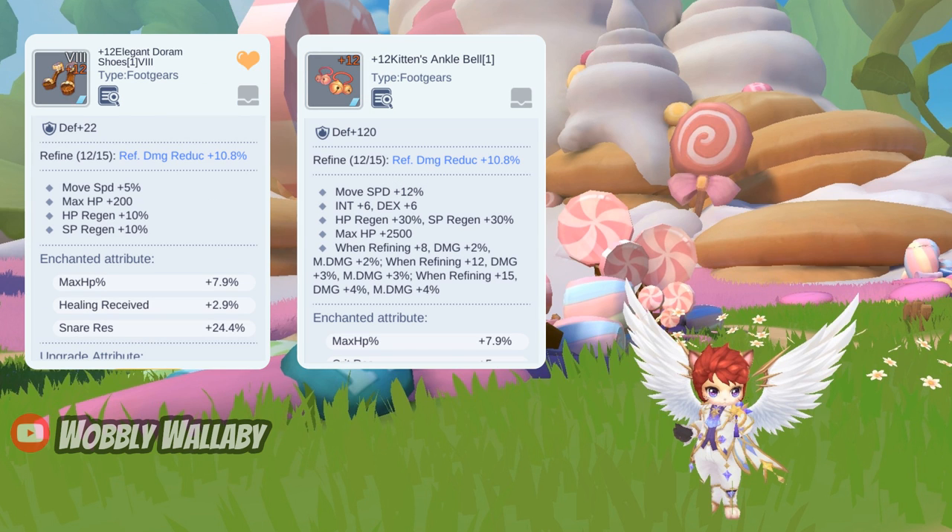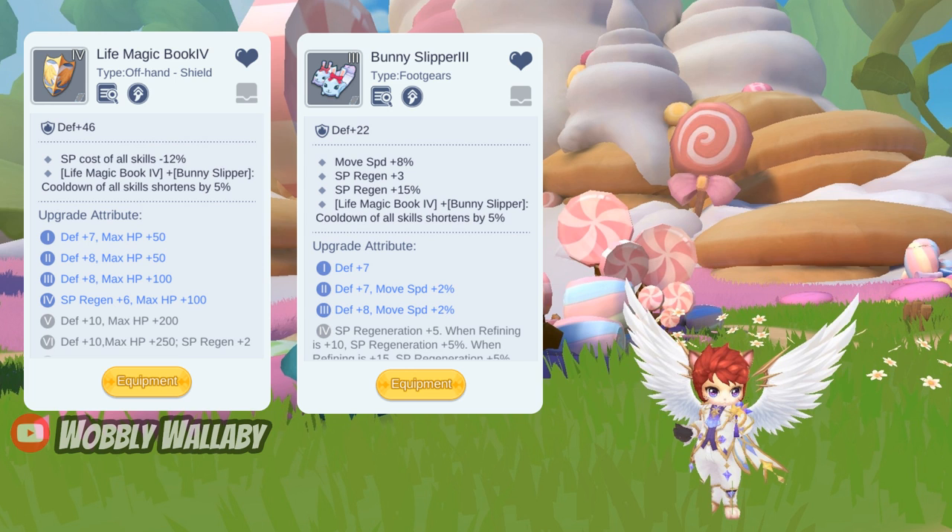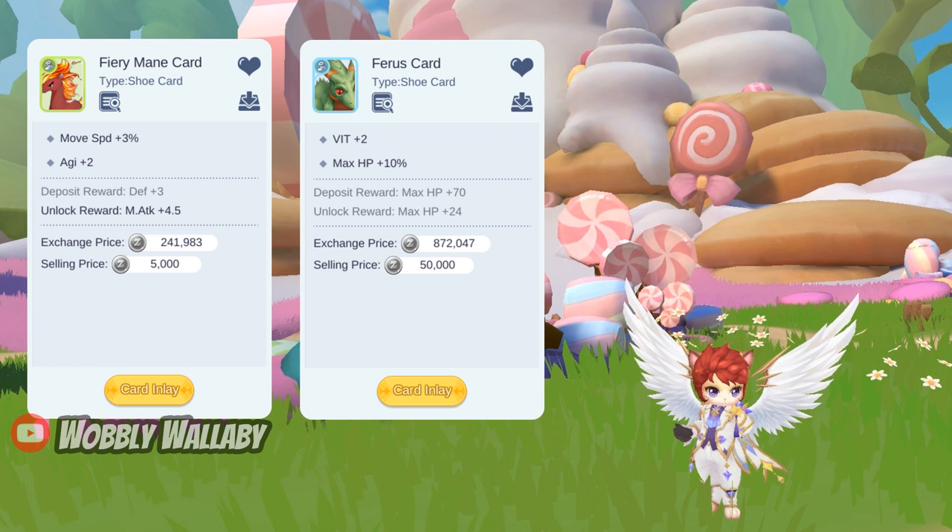For footgear, the Elegant Dorm Shoe is free-to-play friendly and doesn't have to be high-refined to be good. The synthesis of the Elegant Dorm Shoes is a Kitten Ankle Spell, which is good if you lack damage. If you use the Life Magic Book for offhand, your footgear will be the Bunny Slipper. For cards, the fire remain for 3% move speed is nice. If you lack damage, the fairest card for more HP percentage is good too. There are other cards that provide higher move speed, but they are more expensive.